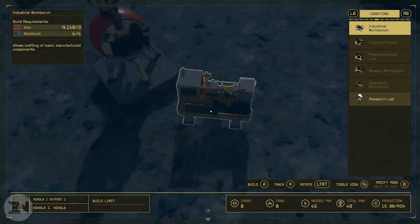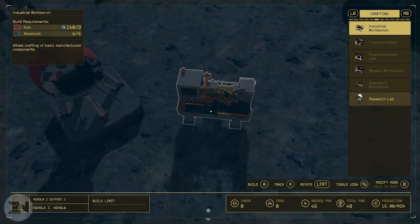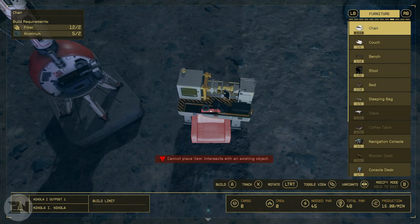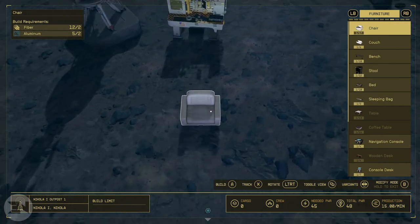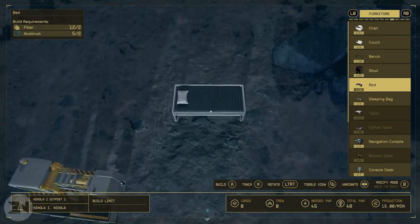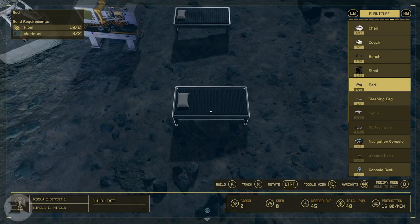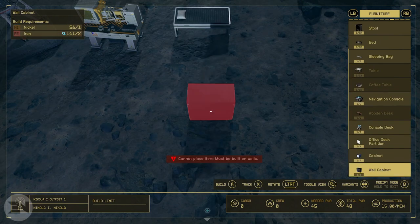Solar arrays don't need to be connected to anything — they just need to be placed in the area. I put them between the two sets of extractors. Place down your industrial workbench and your bed next to each other, preferably next to the outpost beacon where you first placed it. Every time you spawn in without using a ship landing pad, you will spawn at the beacon — right next to your industrial bench and bed.